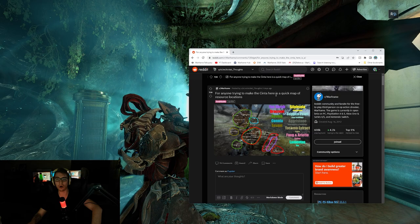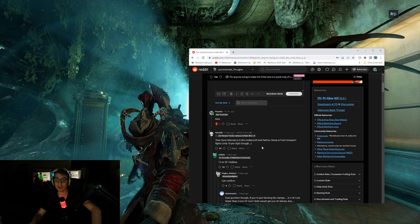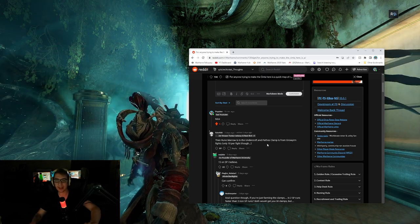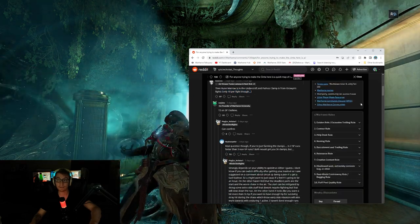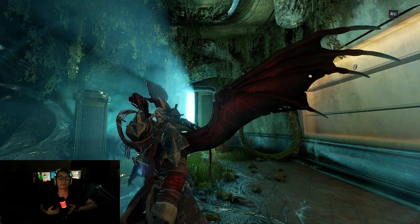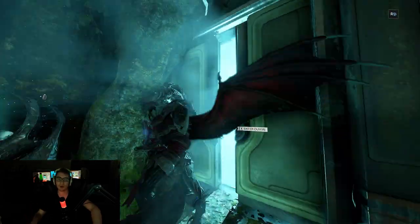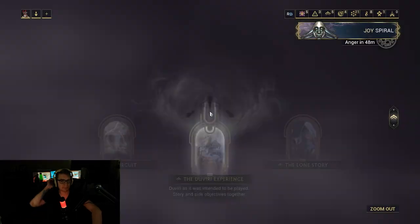Thank you, Suicidal Thoughts on the Warframe Reddit. Someone in the comments clarifies you can get Rune Marrow in the Undercroft or the Circuit very easily — just run around breaking things in the ground. And Pathos Clamps are from the Aura Worm: you get 10 per regular fight, 15 per Steel Path fight. In general, you get drops and loot and resources from running around in the open world.